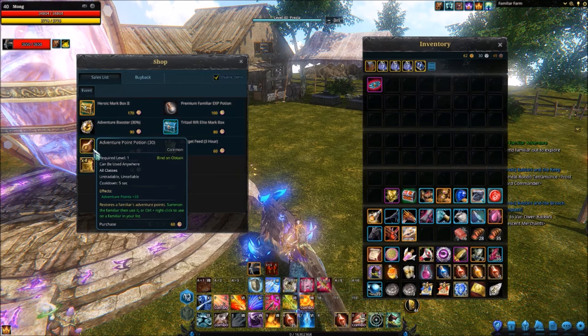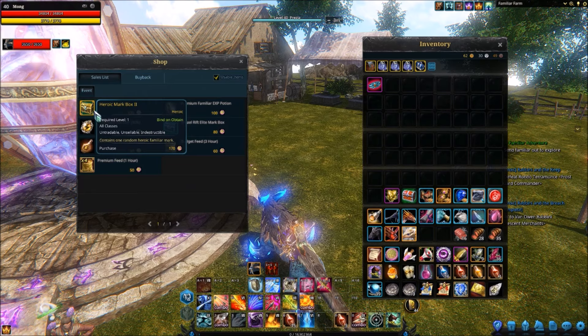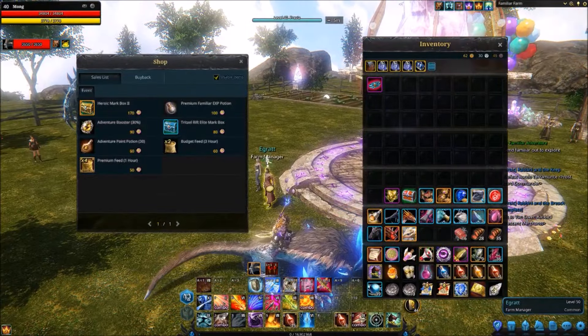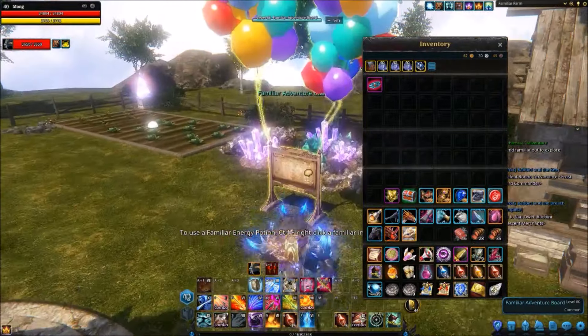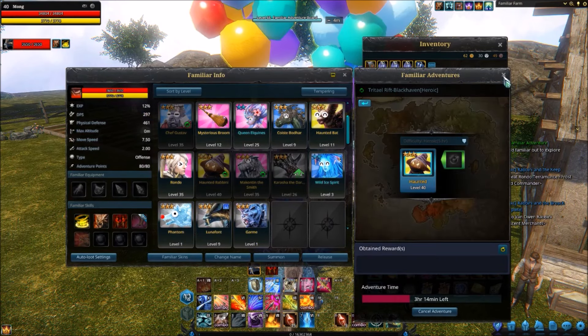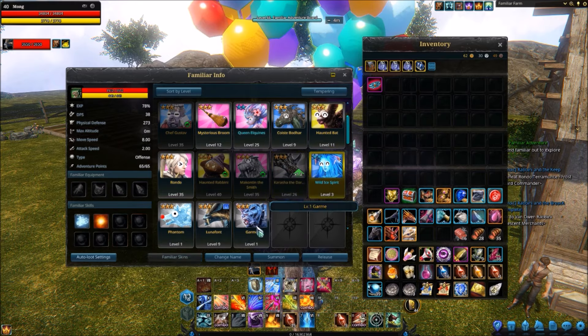You've also got the Adventure Point Potion, which restores a familiar's Adventure Points. And there's an Adventure Booster — a premium EXP potion that obtains EXP within 5 hours — and a Heroic Mark box. But please consider the fact that you only get 1 coin a day from your farm manager, and the only possible rewards are 5 and 3 coins. To save up for any of these things would be a joke. 5 coins and that's only the chance of getting it from a Heroic Run. My common guy has picked up 3 coins — fair enough. And it says right there: Adventure Points, that's how many Adventure Points I've got.